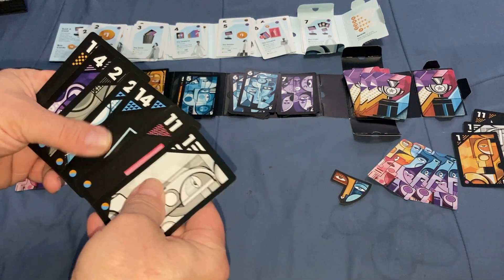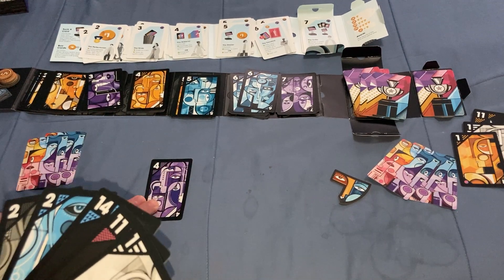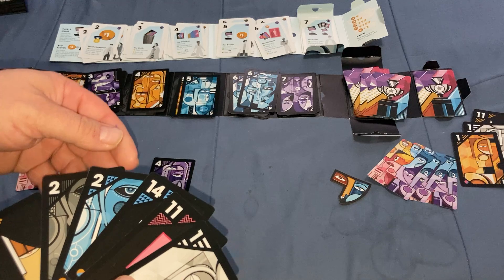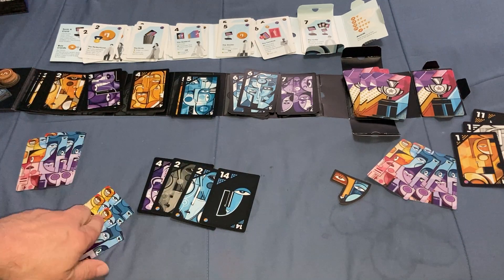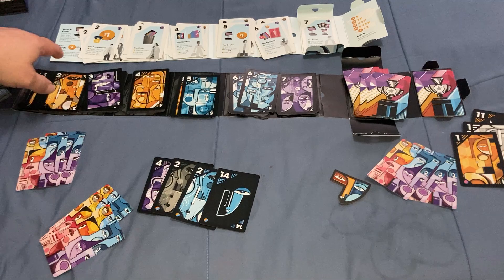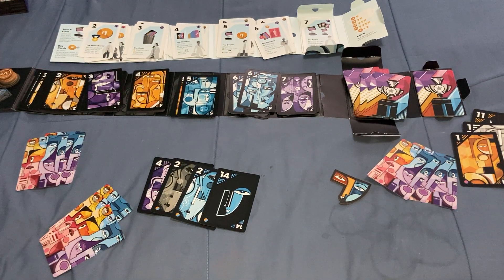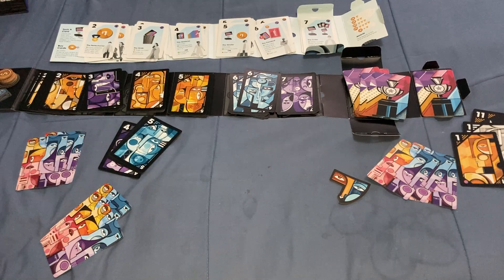Next time around, if I have the four I bought, I can play it individually and use the special ability. The ability lets me make it any color or any number - so I'll make it a two, blue. That's four bucks I can spend. Since I played a two and played the most twos, I can use the Perfectionist ability for twos to get one extra dollar. So now I have five dollars and can buy a five.